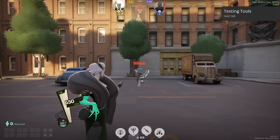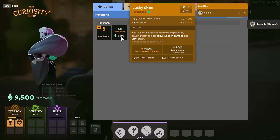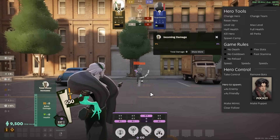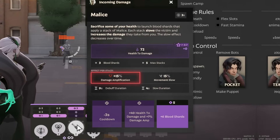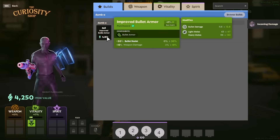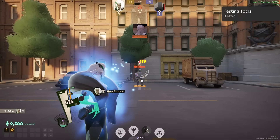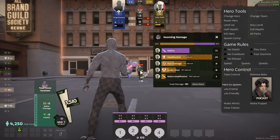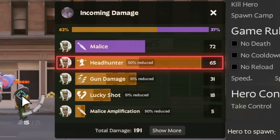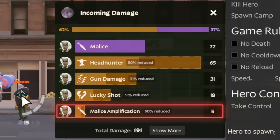Let's do one last worked example with those 3 weapon damage instances: Headhunter, Lucky Shot, and Instance Amplifiers. We will do this on Lady Geist, whose Instance Amplifier has a value of 15%. The dummy will also have improved bullet armor. When all weapon damage instances activate, the dummy takes 119 damage — 65 from Headhunter, 31 from Lady Geist's weapon, 18 from Lucky Shot, and 5 from Lady Geist's 15% Instance Amplifier.